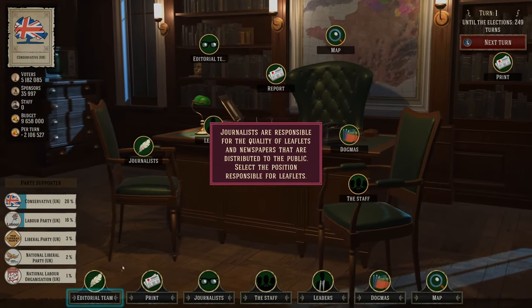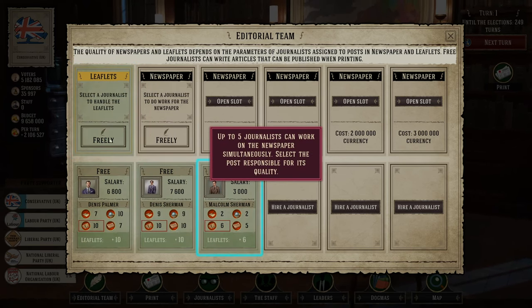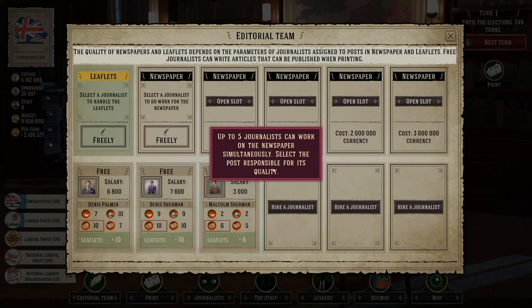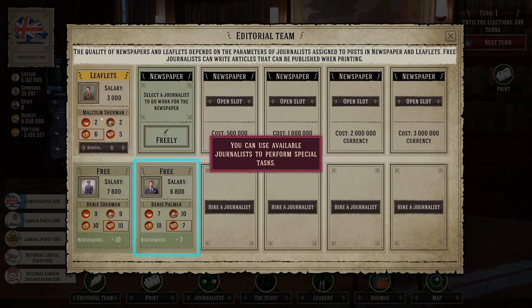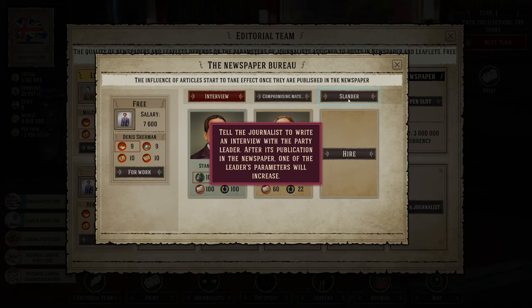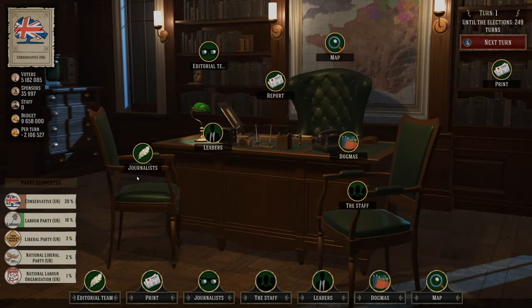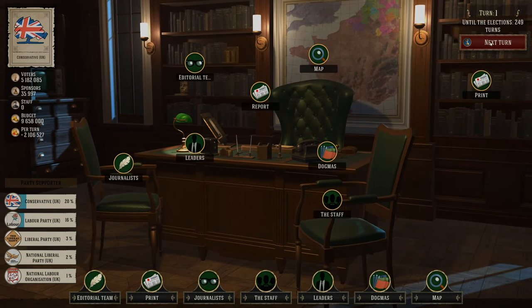Back to the actual game: it's very similar to Evil Bank Manager except you manage a political party of your selection. The goal is to get as many voters and sponsors as possible to win elections. In the Germany scenario you have 150 turns before the first election and can go through up to three elections, while the UK and France scenarios give you 300 turns but only a single election.